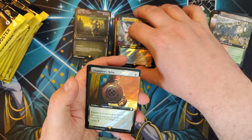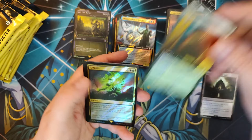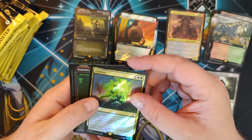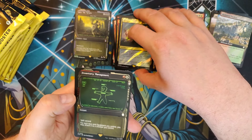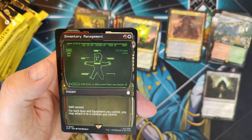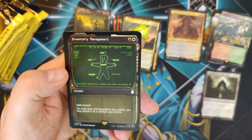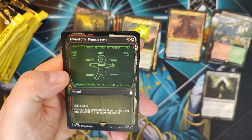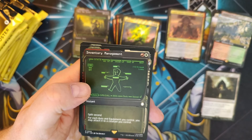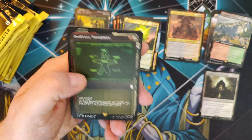Champion's Helm — equipped creature gets +2/+2; as long as it's legendary, it has Hexproof. Equip 1 — actually pretty solid. An Atomize — destroy a non-land permanent and Proliferate; very cost-efficient as well. Inventory Management — for Boros, an instant at split second: for each aura and equipment you control, you may attach it to a creature you control. That's value town right there — getting past equipment costs, and it's pretty rare you can move around auras as well. Swing in with a couple creatures, boom — Inventory Management, the one that got through gets all the goodies. Solid hit.